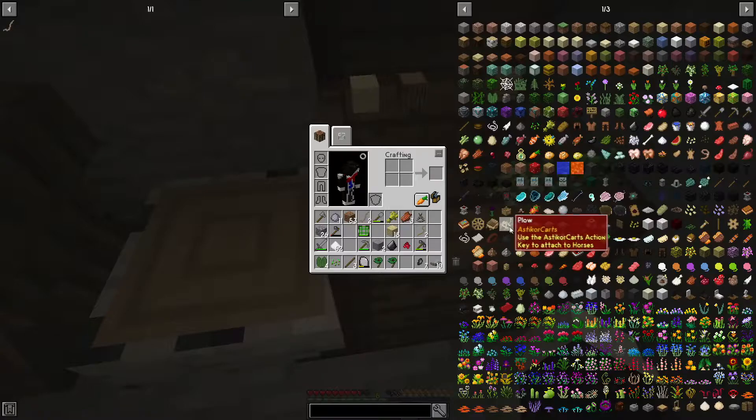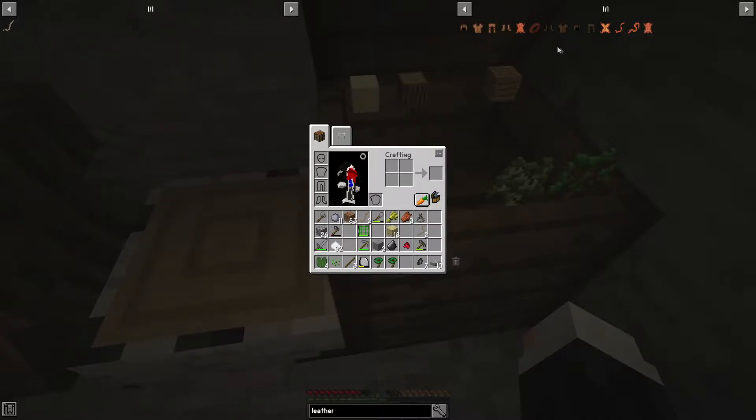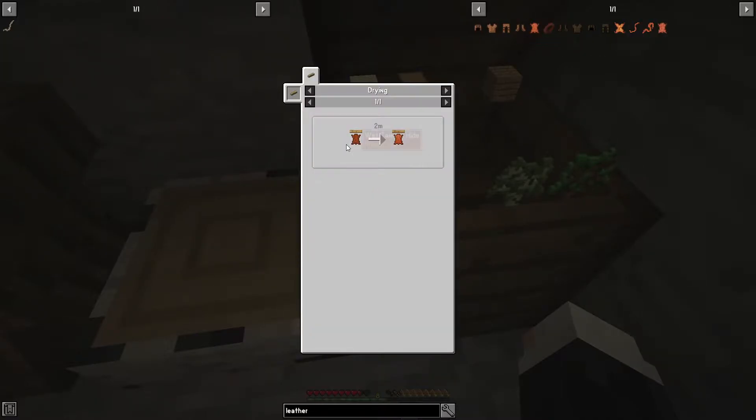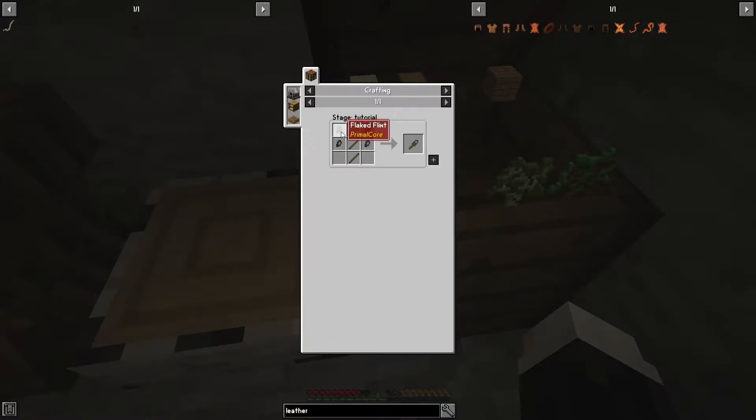We also have a cart plow. We need leather. How does one get leather? Leather can be cured wet, canned, dried, or salted. We'll need a flint knife — it looks like we have to use a flint knife.